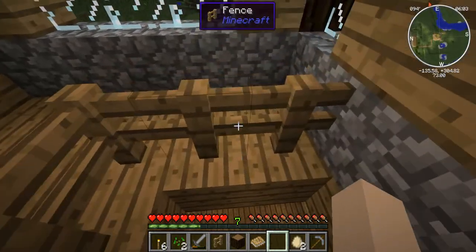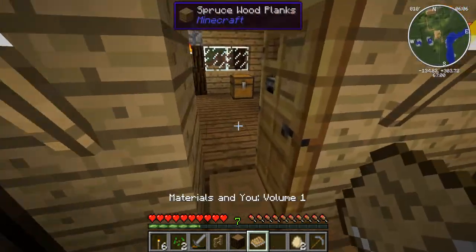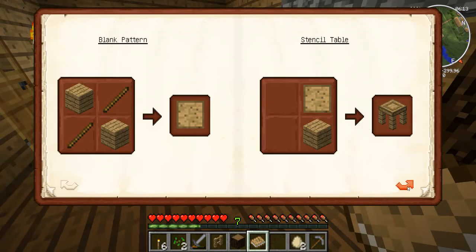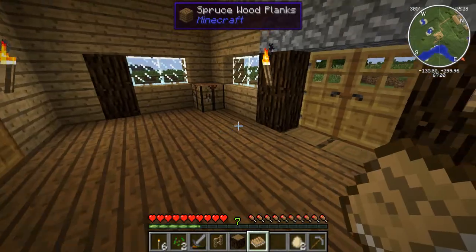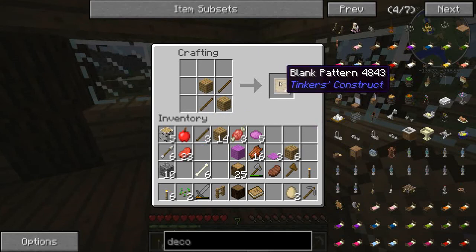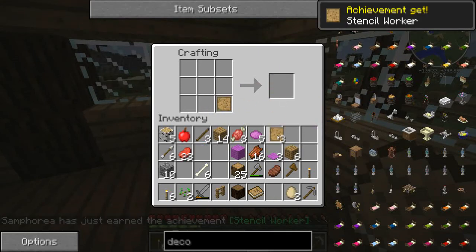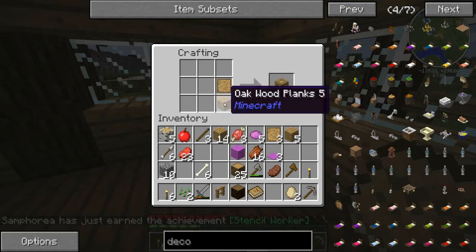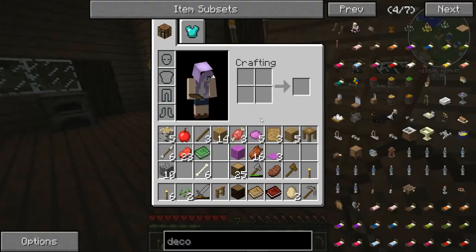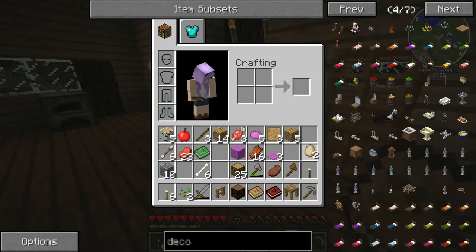The other thing I wanted to do today is we have our materials - a new book here which is from Tinker's Construct. So what I thought we would do is actually build some of these. We need to make a blank pattern and a stencil table - so we need sticks and planks, and then planks and the pattern. I certainly have those. So if we put these like this and these like this, we get blank patterns. If I put a blank pattern - we get a stencil table. And a book!